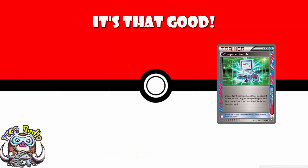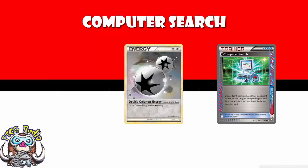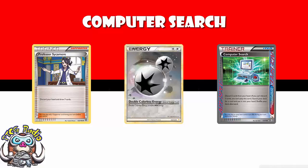Computer Search is a ridiculously good card. Discard any two cards from your hand, search your deck for any one card. We really don't have cards that can search reliably for stuff like Double Colorless Energy, for instance. Remember that Nightmarch is one of the biggest decks in expanded, so just the ability to search for special energy is amazing. But it's not just that — it's finding a Sycamore when you've got nothing in your hand.